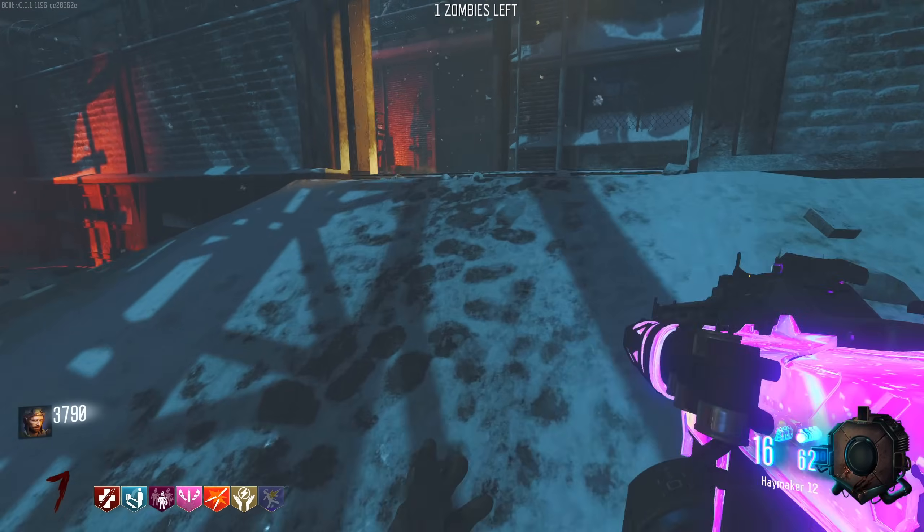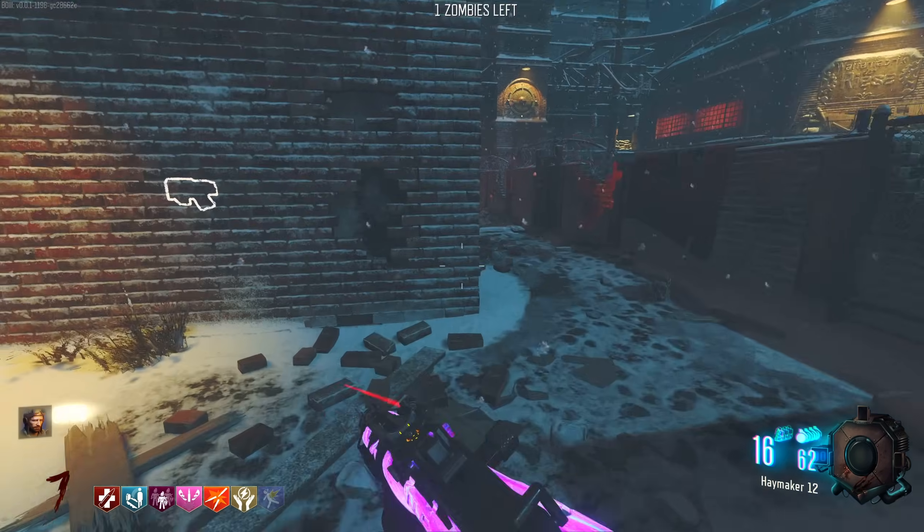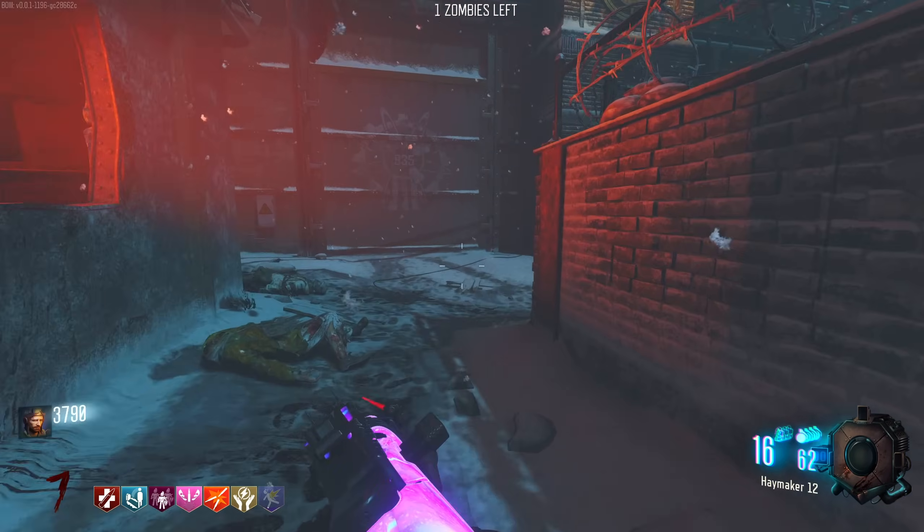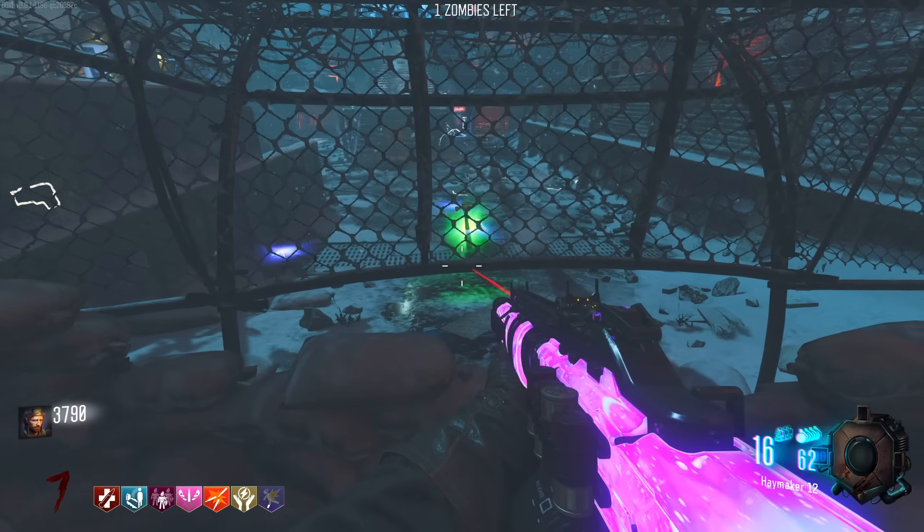Number one done. I want to not kill the last zombie, so I'll bring it away from the teleporter because it does this zappy thing in a second and it will just kill all the zombies. I swear I've ended so many rounds doing that.